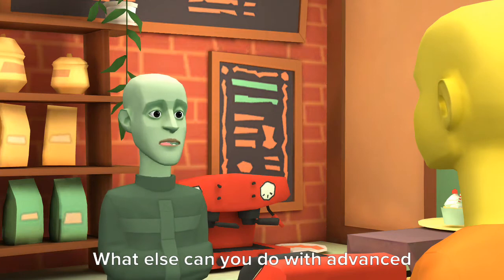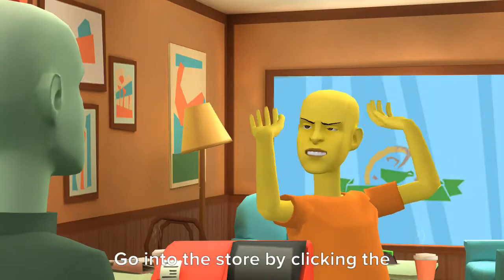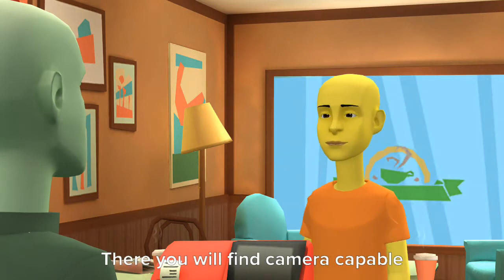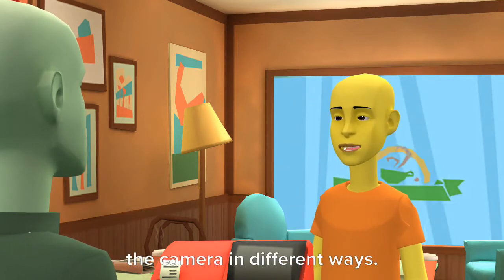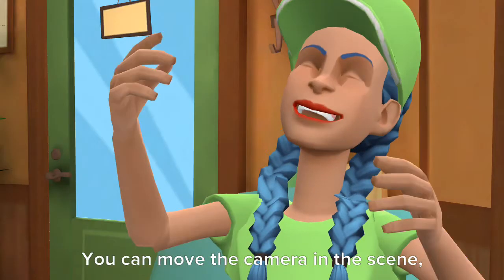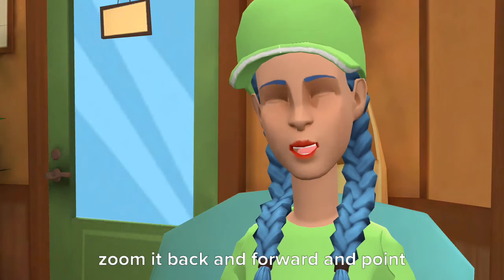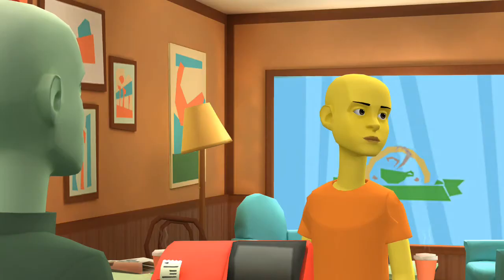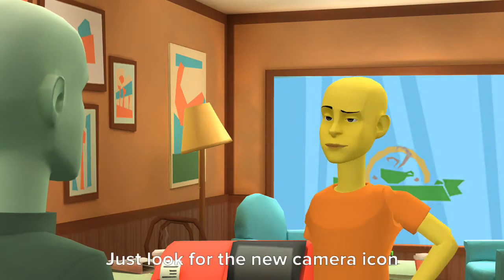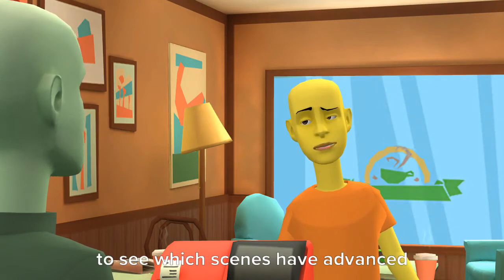What else can you do with advanced camera controls? Go into the store by clicking the shopping cart icon. There you'll find camera-capable scenes that will make you control the camera in different ways. You can move the camera in the scene, zoom it back and forward, and point it anywhere in the scene. It is super cool. She's right. Just look for the new camera icon to see which scenes have advanced camera controls.